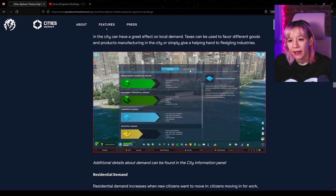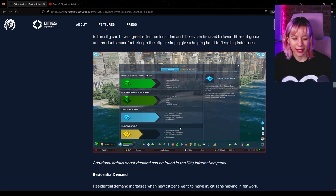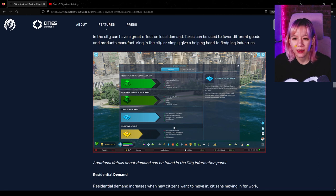The screenshot shows the city information panel where we can see demand and city policies. It looks like there are some unoccupied buildings and fewer available jobs, which is why residential isn't in as much demand. The commercial demand bar is a little confusing to read — I would think the higher the bar the more the demand, but maybe that's not true. This might become clear when actually playing the game, but the visual representation could perhaps be clearer.